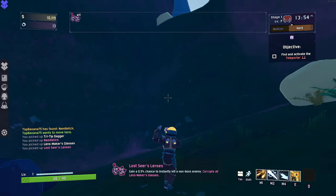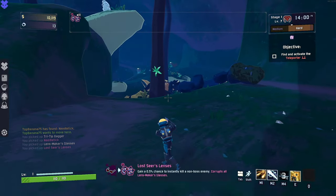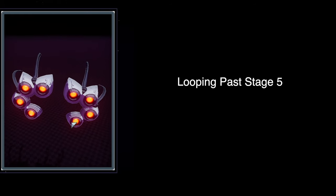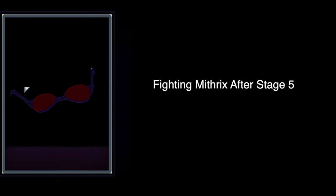So even though these things look crazy sleek and have the best sound design in the game, unfortunately for some survivors they just don't work out too well. As a general rule of thumb, I would recommend picking up the Lost Seers Lenses only if you are looping and planning on doing a long run, and keeping the regular Crit Glasses if you are planning to just go straight to Mithrix after Stage 5.